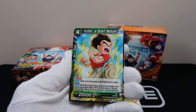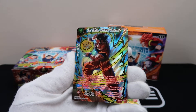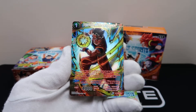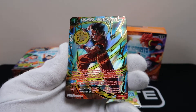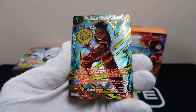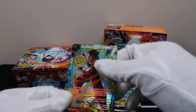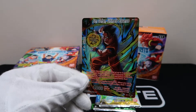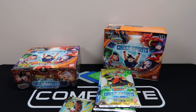Master Roshi, Krillin, Videl. Whoa — what is that? What move is that? That is a special rare! Second pack magic — we can do it. Special rare Gohan, Ultimate Essence. Alright, Gohan!